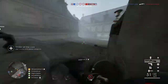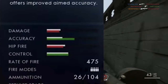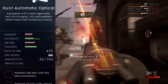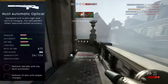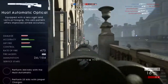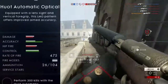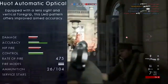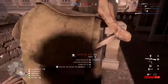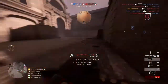Moving on, we have the Huot Automatic Optical variant. This is actually pretty interesting — the Huot is a very good gun. It got buffed recently in one of the latest patches for the Winter Update. It has 26 in the mag still, but it's nice that it has a little optical on it. To unlock it, you're going to want to perform 300 kills with the Huot Automatic and 25 kills with the Limpet Charge. Limpet Charges are very easy to use — all you've got to do is stick it on a tank; it deals 45 flat damage.